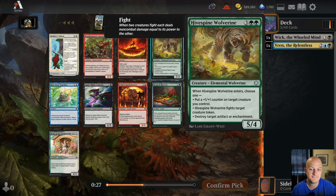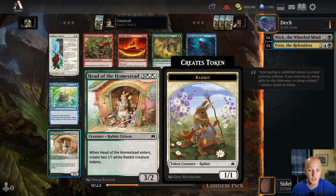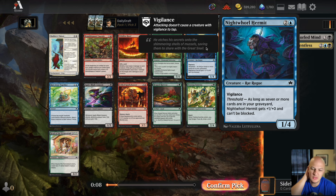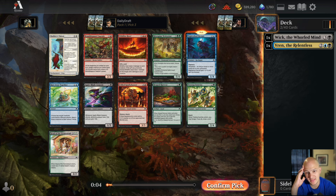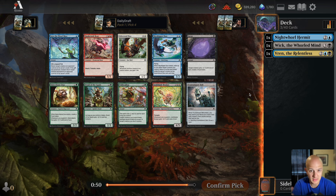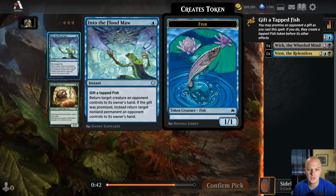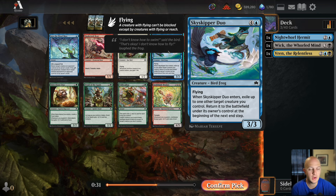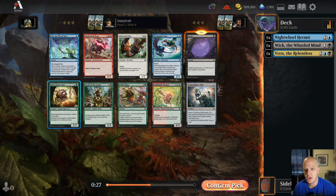There's Hivespine Wolverine, which is pretty good, and Head of the Homestead — makes a 3/2 and two 1/1 rabbit tokens, also quite good. I could take the Hermit and establish myself as the only blue-black drafter at the table. There's nothing here that's so good I'm missing out on a ton, in my opinion.